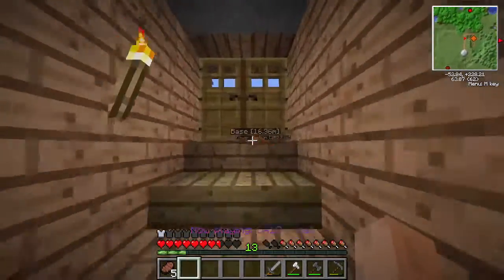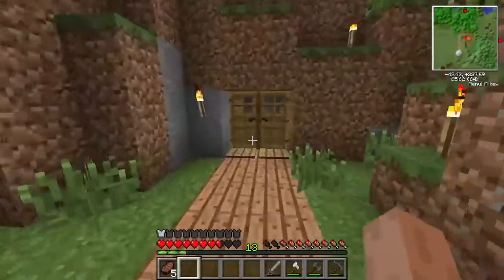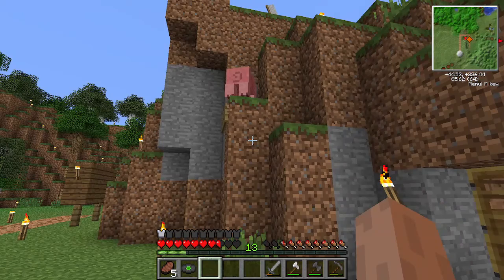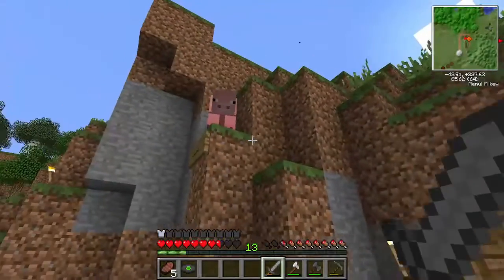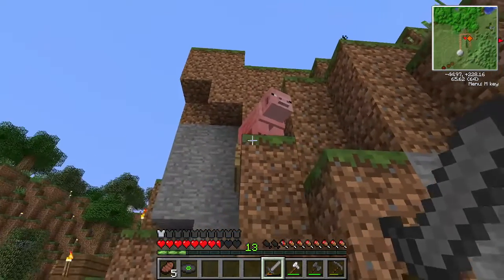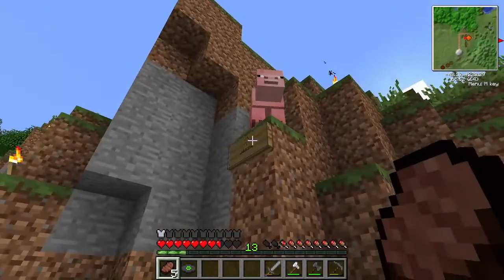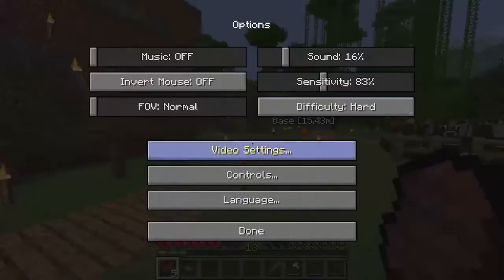Out here I have a lot of cows. Here we have Jesse the pig — animal pathfinding wasn't refined in Minecraft 1.2.5. Pigs could fall down two blocks but not four, so he fell down here and he's stuck. He'll spend the rest of his life here, so I named him Jesse as in Jesse Pinkman from Breaking Bad — great show.